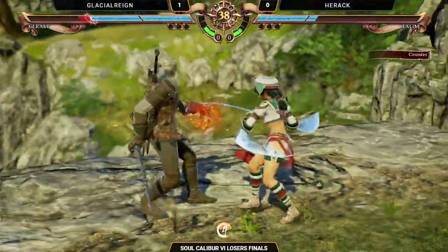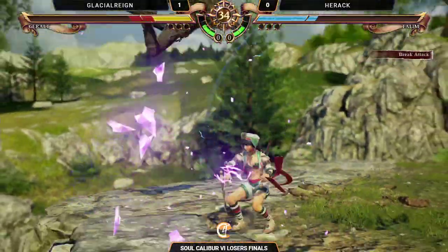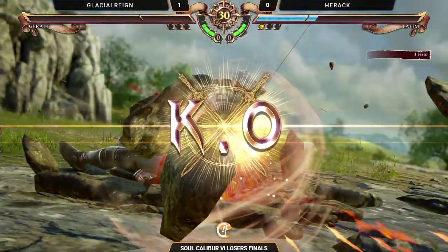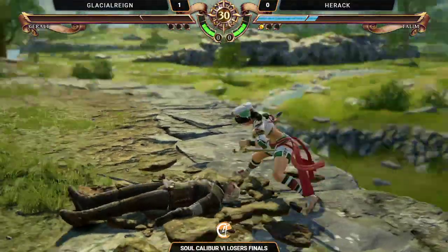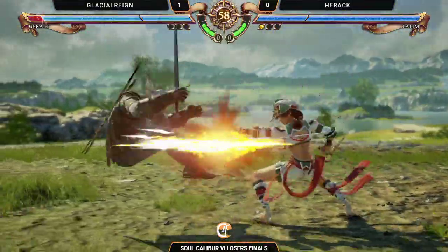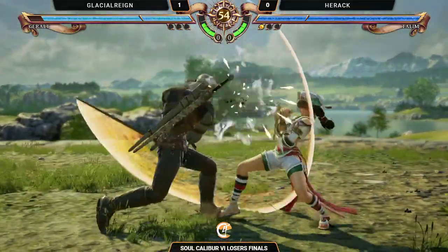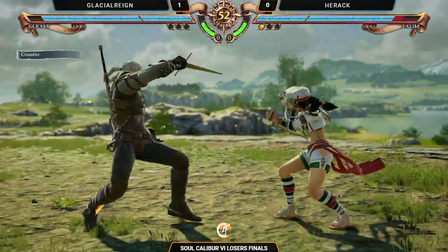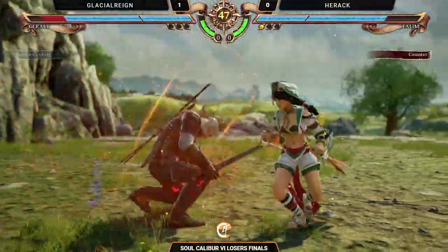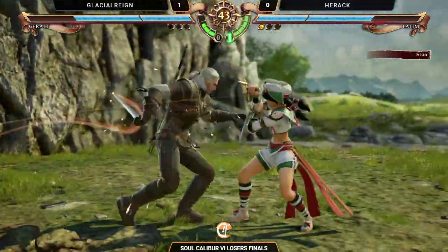Nice block on the low. Talim is one of the few people — she can reversal edge and then just cancel out of reversal edge. There's the just frame. The other thing is she kind of has weak ring out game; it's hard for her to ring people out even when she's juggling them right against the edge. Definitely compared to some others — Shang-Wa can just ring you out from almost anywhere, same with Nightmare. Oh, there's the armor — definitely kill her.